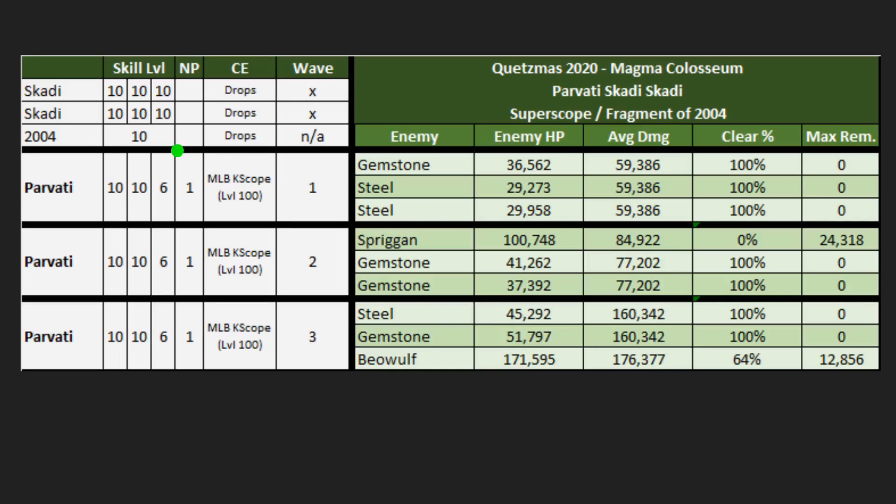Now for our first Parvati comp for the Berserker node. We can actually get away with NP1 here, as opposed to later variants requiring NP2. We do require a level 6 charge skill at minimum on Parvati — you might get away with level 4 but level 6 gives a nice base and skill cooldown reduction for safety. The biggest barrier to entry is a Super Scope. The max remaining health values will be a little worrisome, partly because we only get the big boost from Parvati's damage in the third wave with her second skill. Parvati will always have three turns of Quick up and NP gen, which makes her consistent. The Berserker node is rough to loop against, but staggering the defense downs between the two waves gives us an edge.